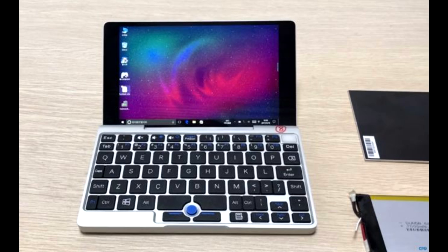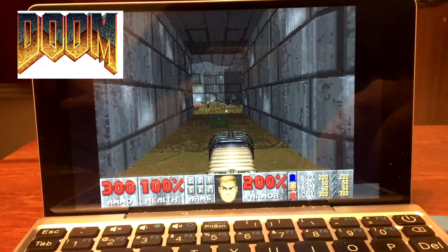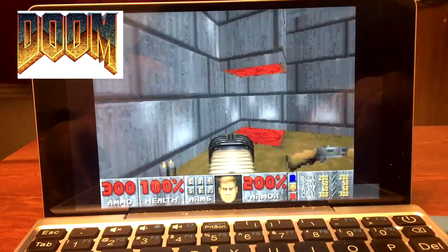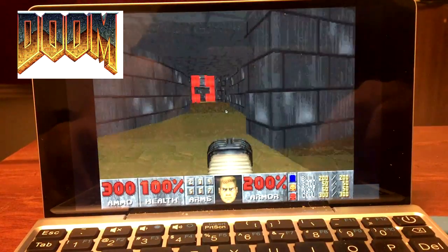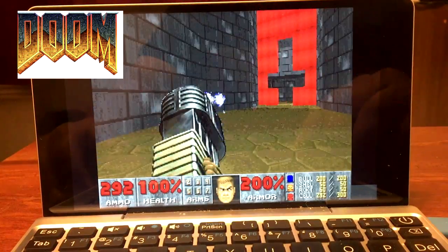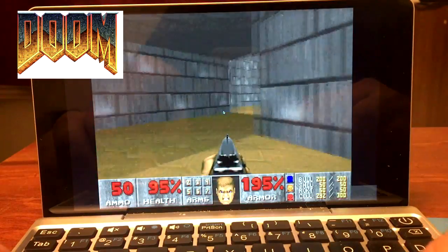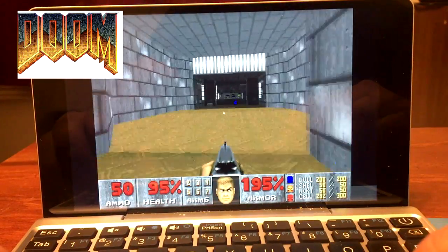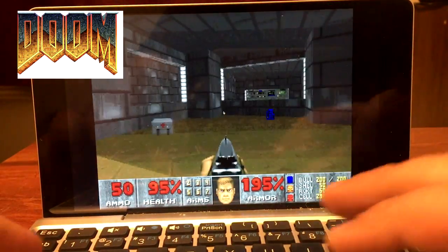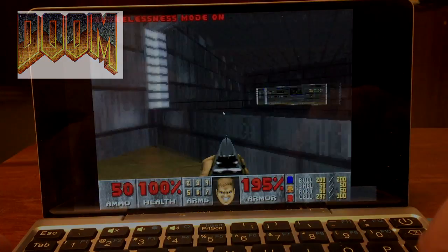What you're seeing right now is Ultimate Doom. Doom, Doom 2, and Final Doom all perform the same. You can't really read the FPS counter, but it plays pretty much like the original Doom did. I don't really know what FPS Doom ran at in the 90s, but it looks about right.